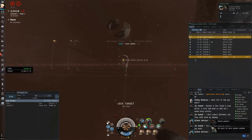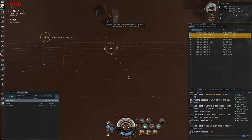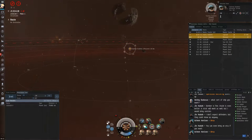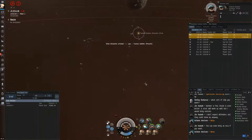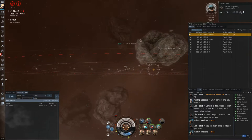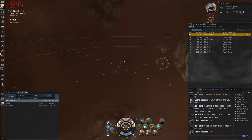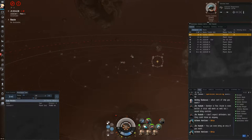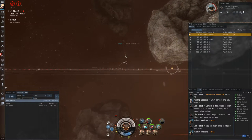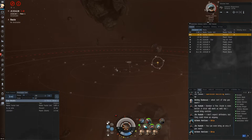Once I land and see I'm pretty much at the edge of scram range, I go ahead and decloak, lock the Miasmos, and kill it instantly. Then I lock the Procurer. I actually want to try and get the pod here, but it doesn't work out — the pod warps off. So I go back to the Procurer. I want to make sure I stay towards the edge of long point range, which is between 20 and 24 kilometers, in case he points me. In a previous video I actually died to a bait Procurer, so that's something I want to be cautious of here.